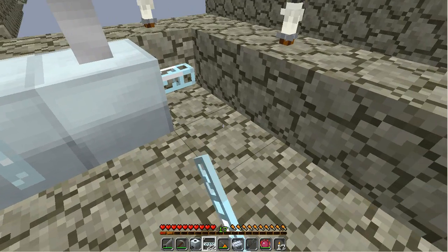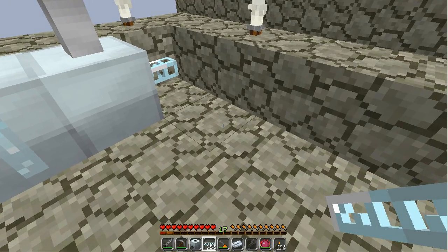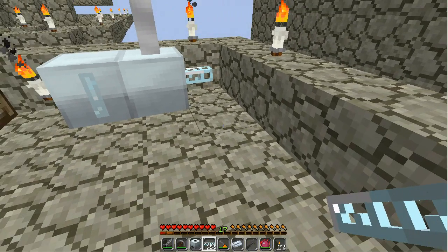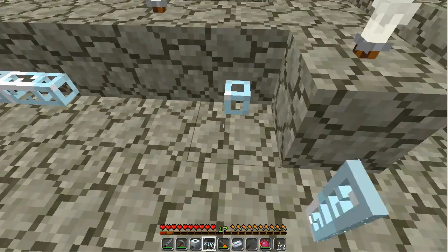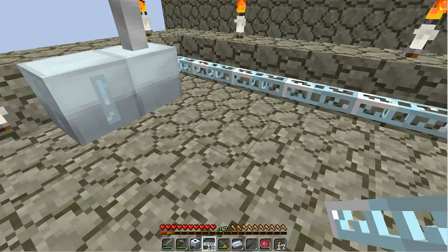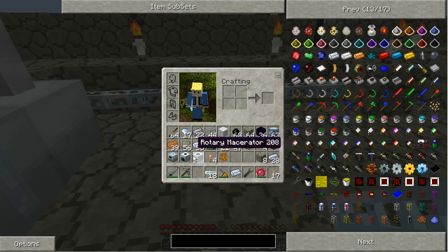If you're using the Atomic Striker or the default version of Advanced Machines, keep your bat box in place — because those machines will explode above 32 EU per tick. If you're using the original version like I'm using right now — I've converted mine over to that — it'll actually work on 120 EU per tick and run a hell of a lot better.